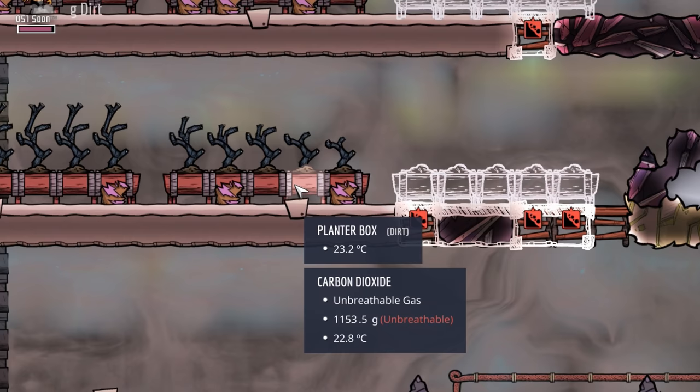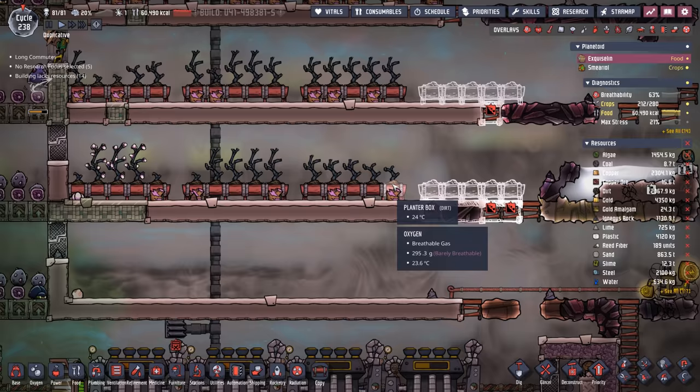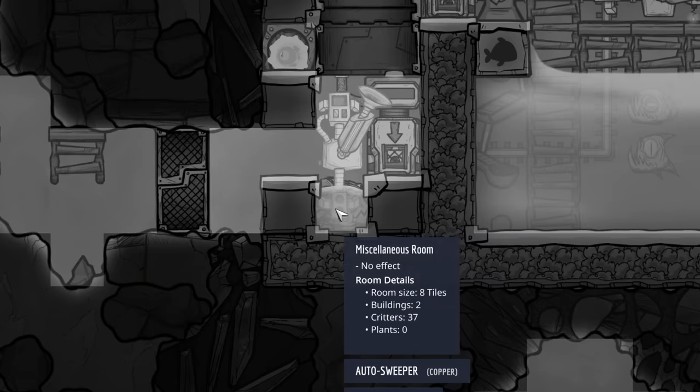What else have we been working on? We're trying to reclaim some of our dirt. All of these planter boxes are made out of 100 kilos worth of dirt. We have clay now, which means we can build the planter boxes out of clay. So as the mealwood is harvested, we take away the dirt planter boxes and put clay planter boxes — and each time we do that, we're able to feed another mealwood for 10 more cycles. Hopefully by then our Paku farm will be up to snuff.